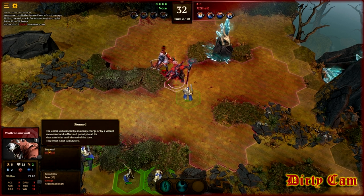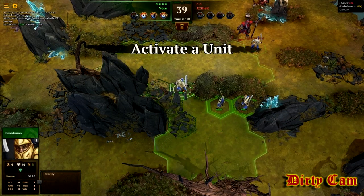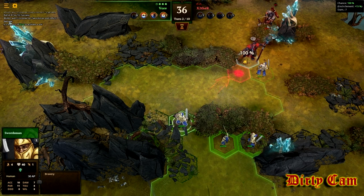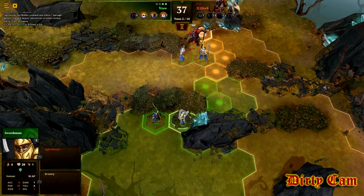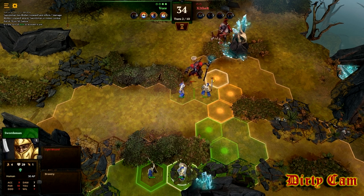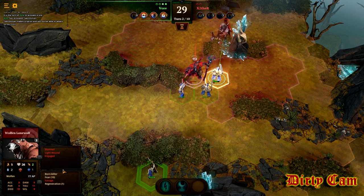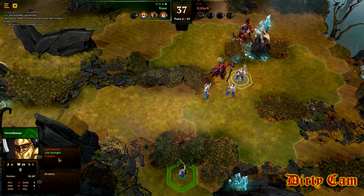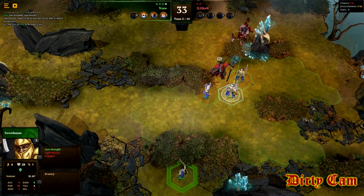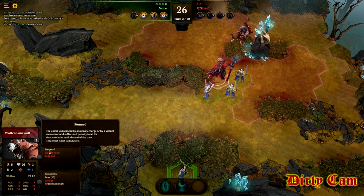I click him and down here it shows he's got stunned — that tells you what that status effect does. He's in my range too so I'm gonna charge him again with this guy. Now I'm going to have three people engaged on one unit — you also get a bonus when you do that. In the tutorial they show you how you get an extra bonus when you surround somebody with three units.